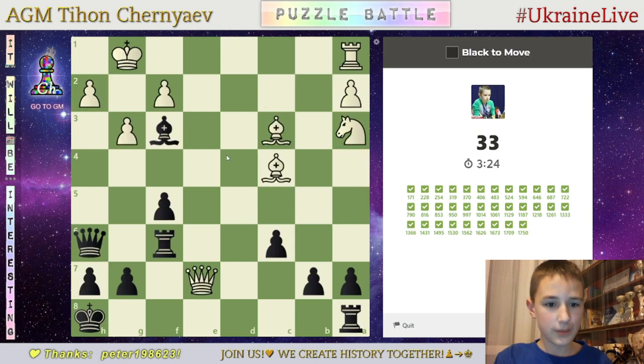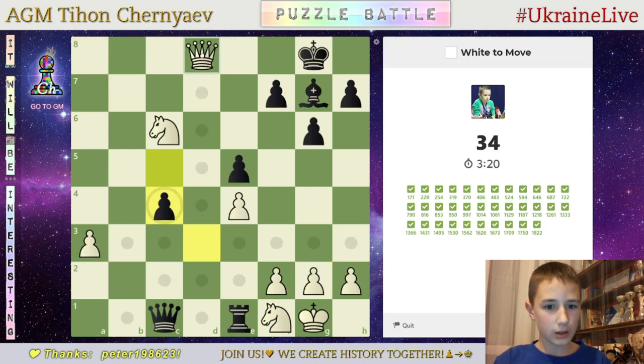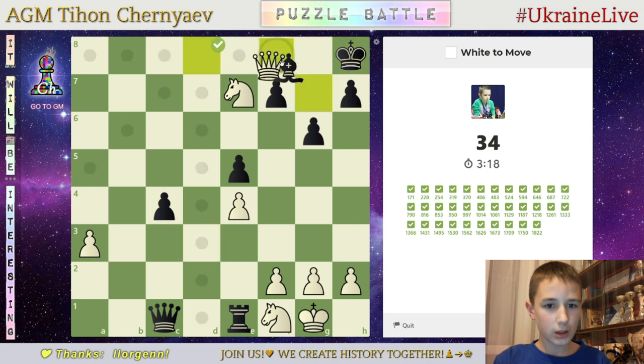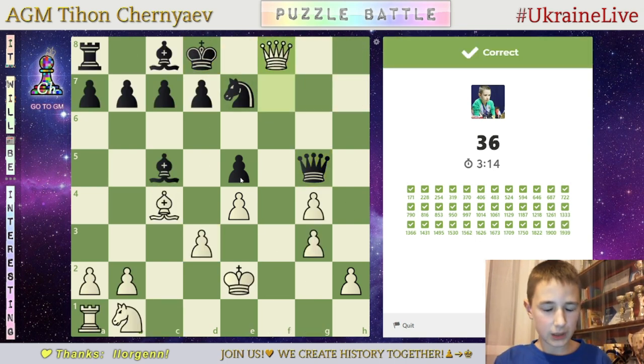Here, up takes g. Nice. This is rook h1. Here, queen f8. Rook h8, mate. Nice.